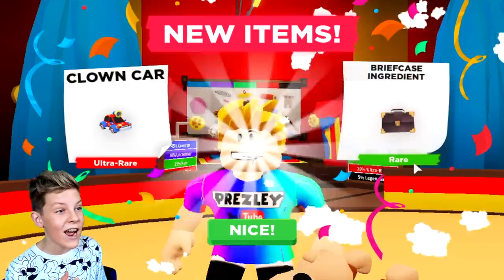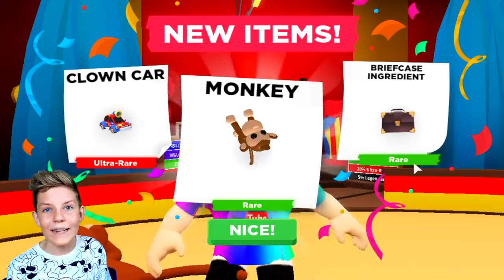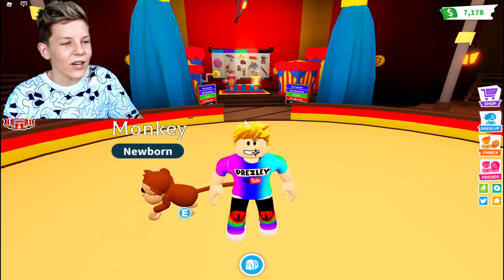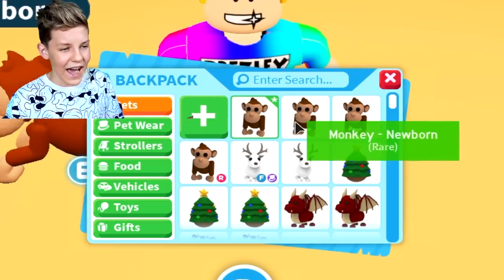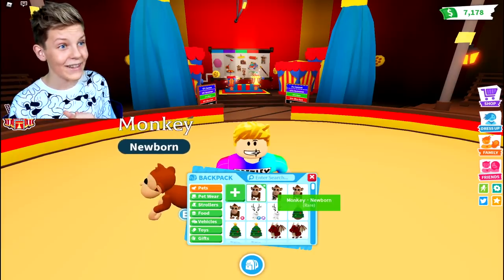Will we get a legendary? We got one more briefcase and a clown car. How are we getting such good luck today? We just need one more briefcase to make the monkey into a business monkey. And I forgot to tell you, every time that you open a new box, you get a new monkey. So if I open my backpack, we can see how many boxes we bought — we've got four monkeys already.